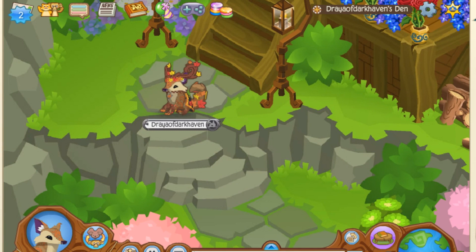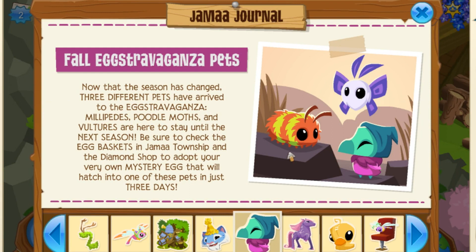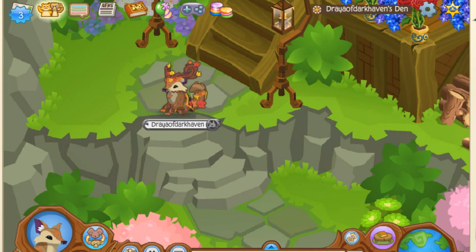The next update Animal Jam decided to include is new extravaganza pets. Animal Jam has decided to add millipedes, poodle moths, and vultures to Animal Jam. This is what they look like. I really like how they made the millipede furry — I'm not quite sure millipedes are furry, I'll have to look that up. I think the poodle moth looks super cute and I'm definitely going to try and get some. The vulture is interesting; I think it could be a little foreshadowing to some new animals going to be introduced to Jamaa sometime soon.